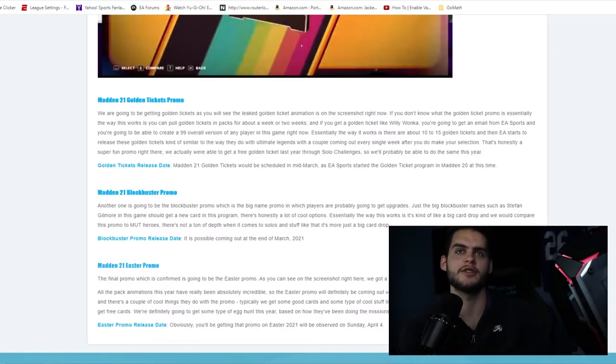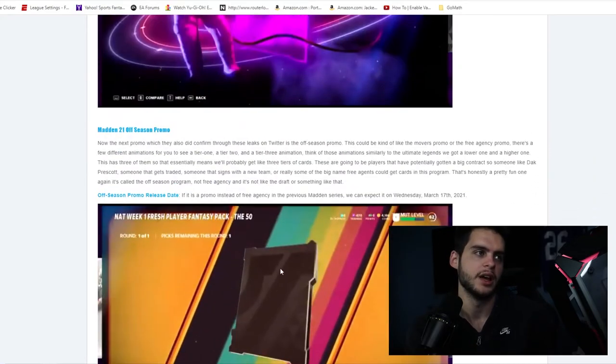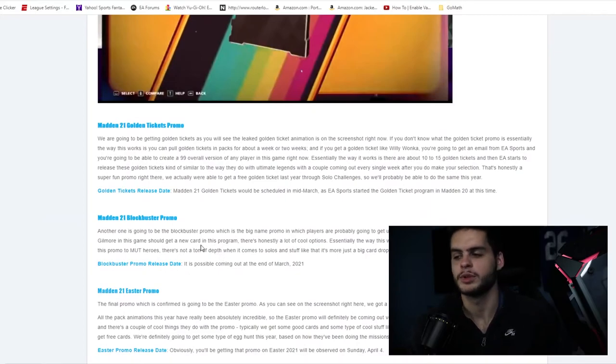This article suspects blockbuster will come out at the end of March, but I'm not sure about that. Think about it — in March we already have golden tickets, the offseason promo, and potentially free agency or movers, plus Easter on April 4th, ultimate legends, and any surprise content. In the past, blockbuster has dropped more like April or May, so I'm not entirely sold on it coming out in March.